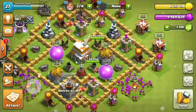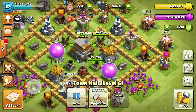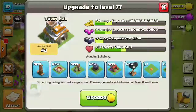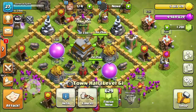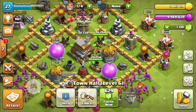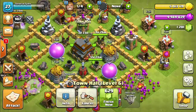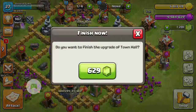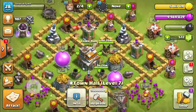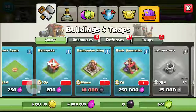Right, now we're going to be getting on with a bit of upgrading. We're going to be upgrading my town hall from level 6 to level 7. So excited to do this, let's go for it. And as you can see — 629 gems to complete. So let's upgrade it, let's go and spend those 629 gems. And there we go guys, level 7 town hall! Now it's time to see what we've got to add.